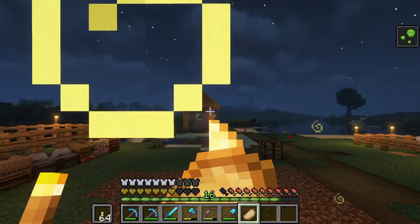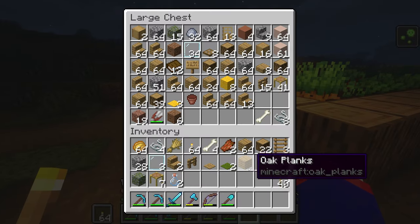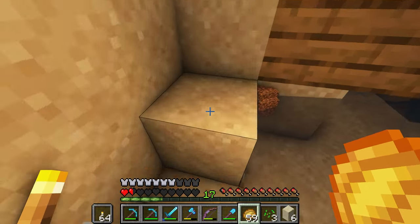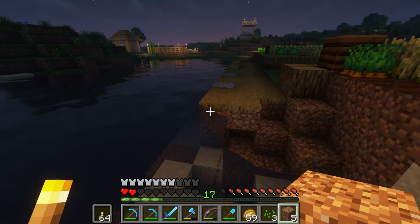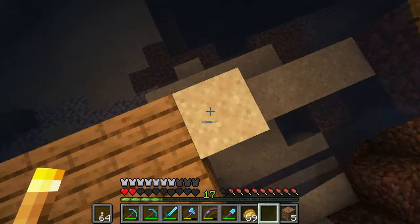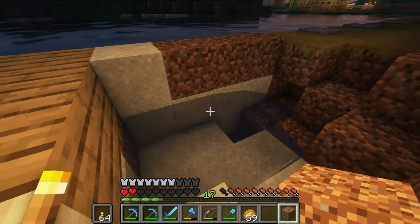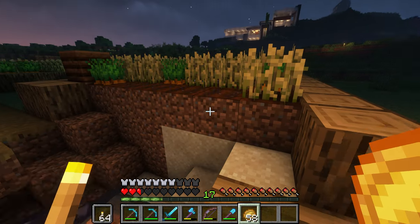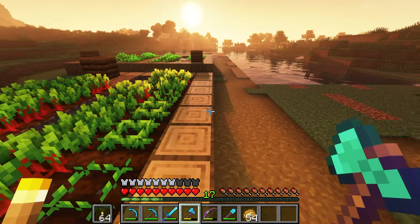Then I'll have to put a foundation up for the new apartments and what have you. That was a close one. Well, that's not what I wanted to happen. Let's at least get the water. Look at that — one entire village fits inside of a chest, minus some farms.